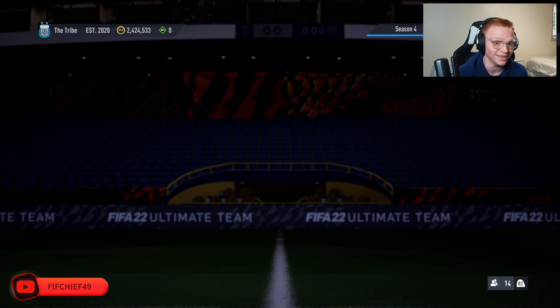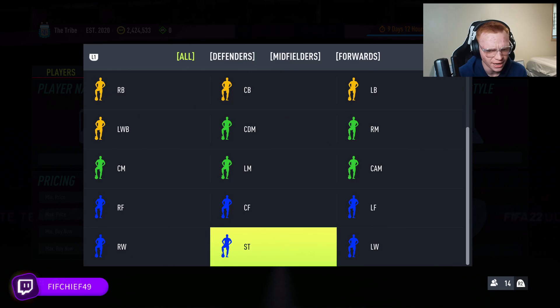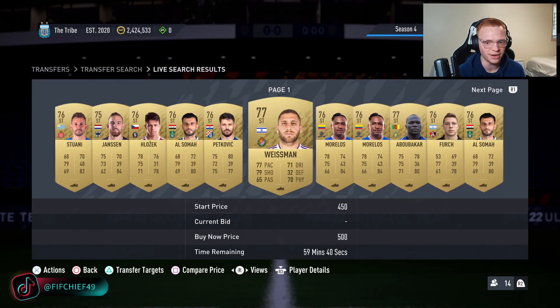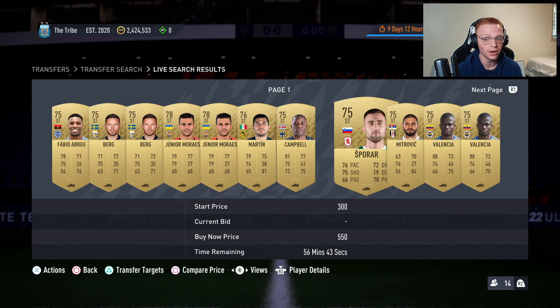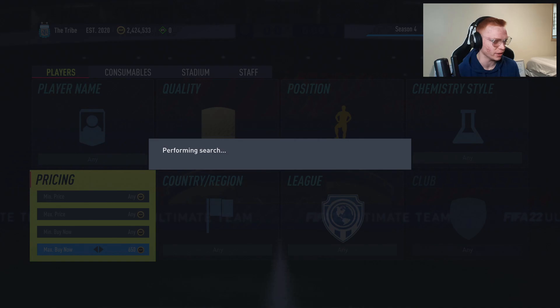Now what you may have noticed is that the two striker slots are the brick slots. So basically what you'll find is the strikers and center forwards are going to be a lot cheaper than any other position, but they're still already up in price — and this only just came out two hours ago — selling for 600 coins a piece.